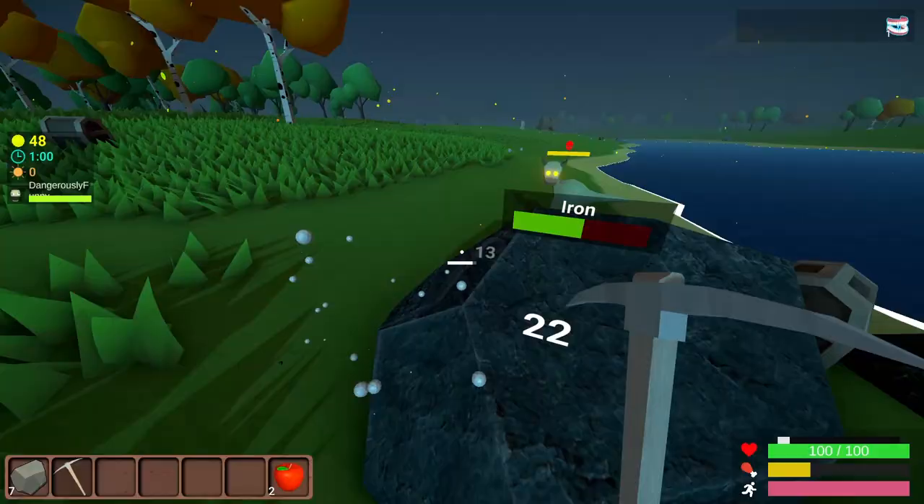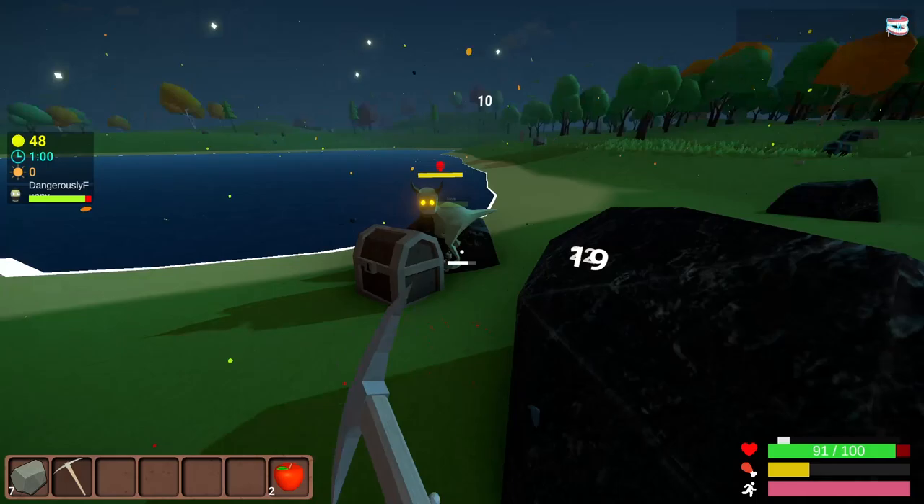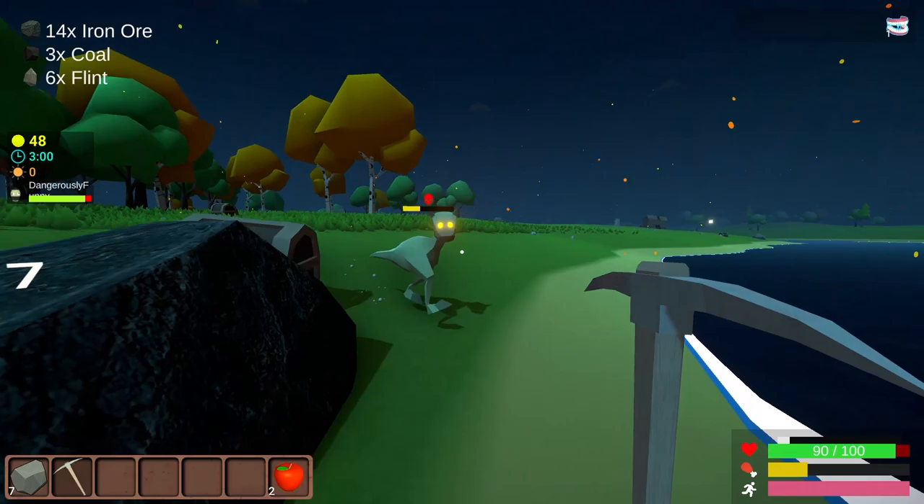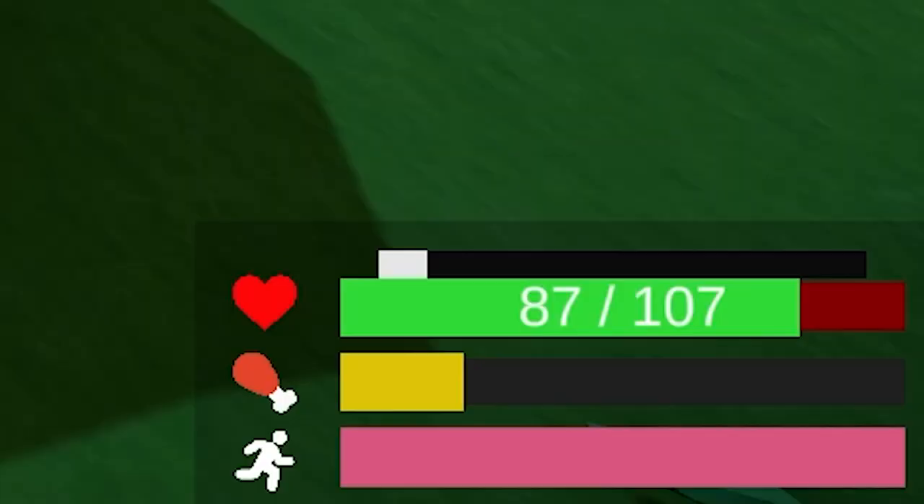It's nighttime, so we get the first wave of idiots. I'm going to try and kill them and the rock at the same time. My armor should be enough to help me through this. If not, my incredible skills naturally will. And I just realized since I already have a steel pickaxe, I should be mining Mithril. My health is already up to 107 after murdering all the idiots.